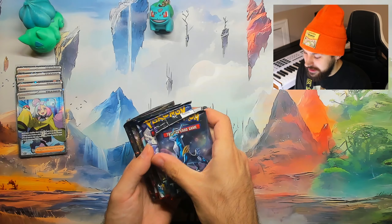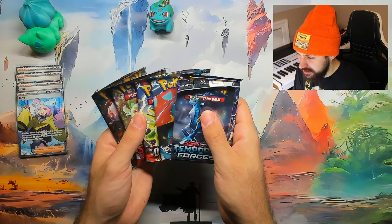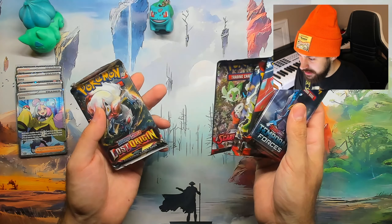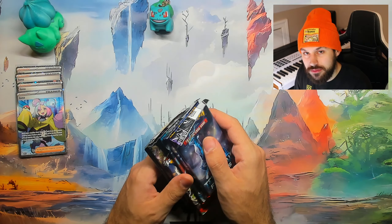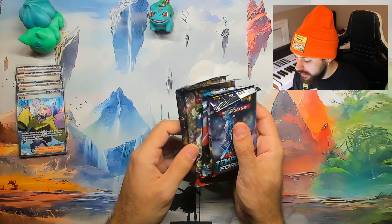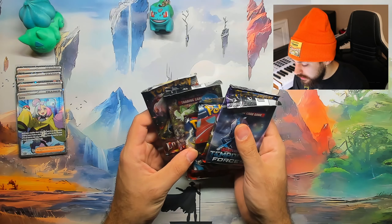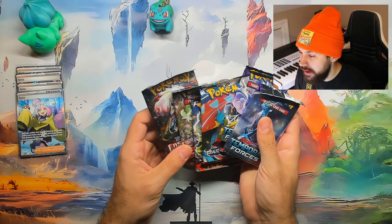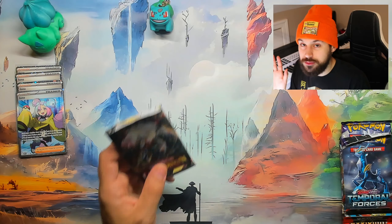Now onto the packs. This thing came with Temporal, more Temporal, Paradox Rift, Obsidian Flame, Scarlet and Violet, and Lost Origins. Now I get that we don't like Paldea Evolved, or at least a lot of people don't — I do. And I'm all for Lost Origins, but you literally just dissed like the only packs besides 151 by doing this. I'm just saying.